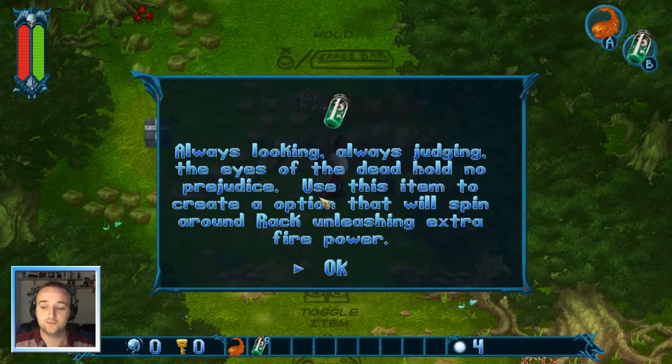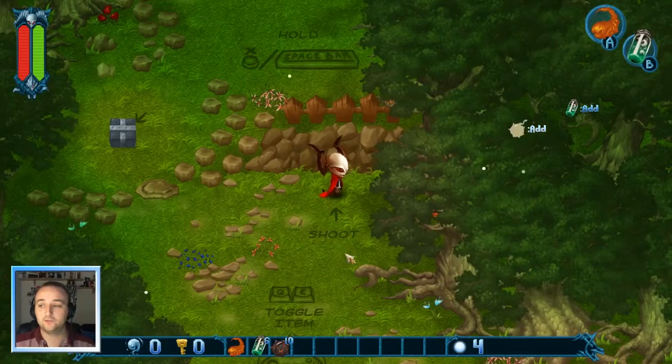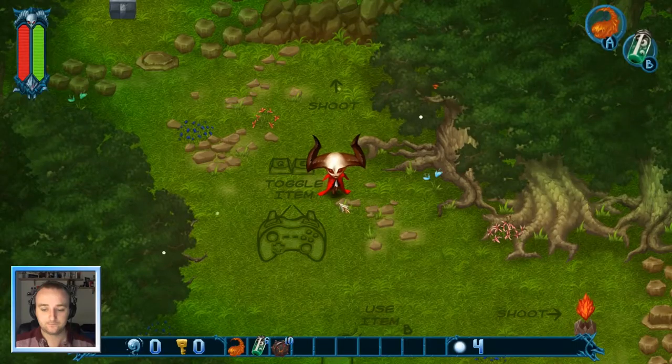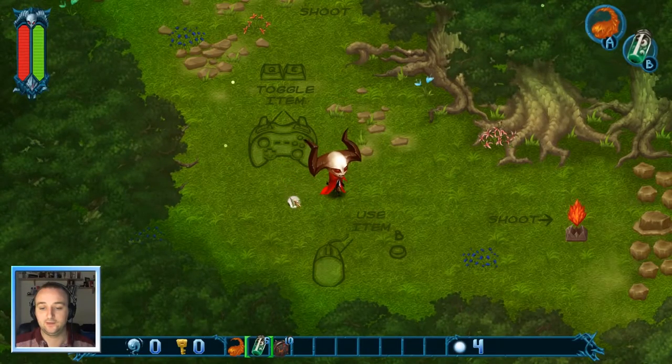Always looking, always judging. The eyes of the dead hold no prejudice. Use this item to create an option that will spin around rack, releasing extra firepower - I think they mean potion. Rockbuster bombs are generally used for mining purposes, however rack can probably find other uses. Hell yeah. So we've got the inventory down the bottom, that's good. Q and E to toggle items. Use items with right click. That's the eyeball - nice, shoot that.